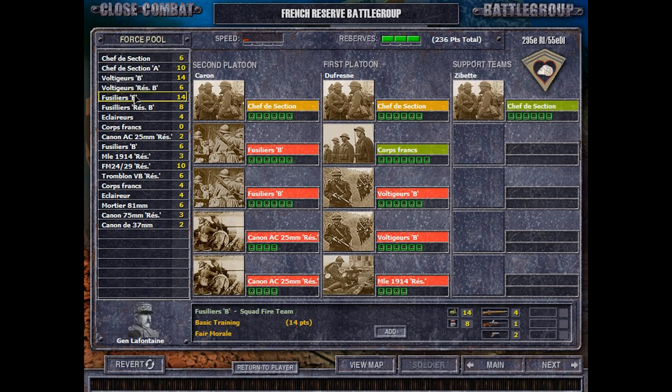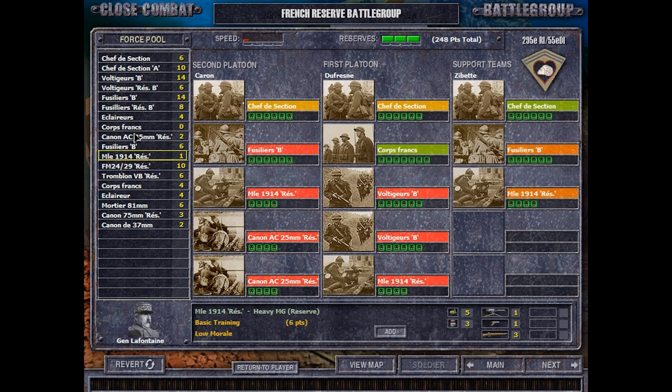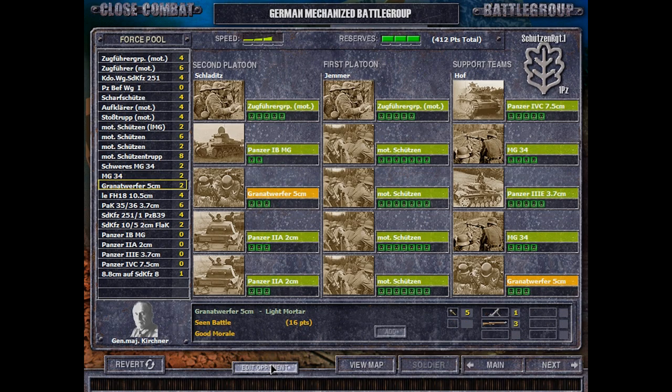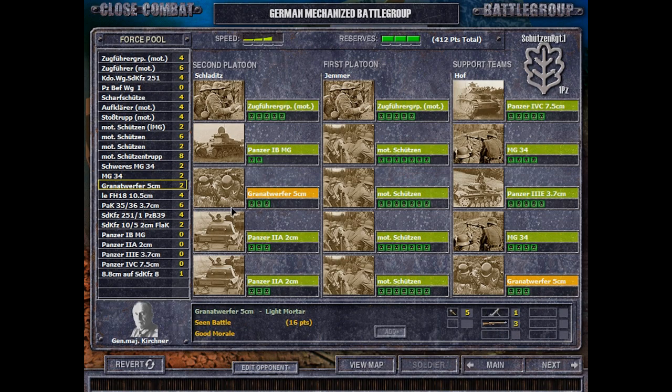Maybe more Fusiliers. We'll do it like this — get the heavy MG team since we have them, then give them these anti-tank guns. Basic training and firm morale. We're not up against strong enemy resistance, but it's still going to maybe be a bit tricky. We have some tanks to use and we should try to utilize them in an intelligent manner. In fact, maybe we'll replace this with a 75mm cannon, just so that they have one cannon per tank we have.